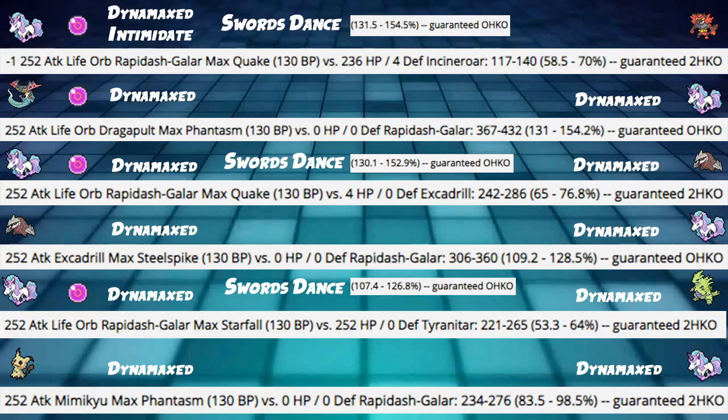Next, Rapidash Max Quake into an Excadrill hits 65 to 76%, a guaranteed 2HKO. However, with Swords Dance we hit 130 to 152%. If they're not in Sandstorm with Sand Rush, we are outspeeding them, giving us a guaranteed OHKO with Swords Dance. If we use Togekiss Follow Me on Turn 1 to guarantee that Swords Dance setup, then Turn 2 we just Max Quake and kill their Excadrill. On the flip side, their Dynamax Max Steel Spike hits us for 109 to 128%, which kills us. So you have to Swords Dance and kill Excadrill first, or else Excadrill will take you out.